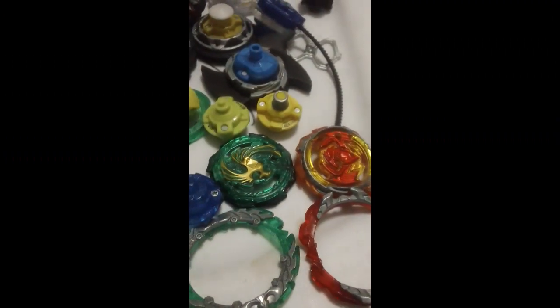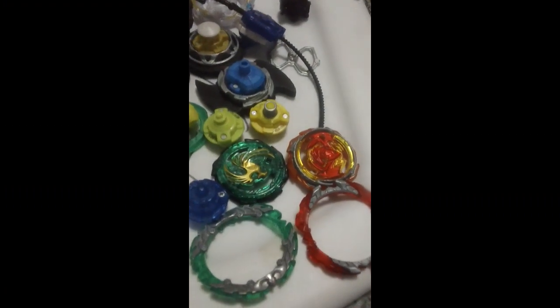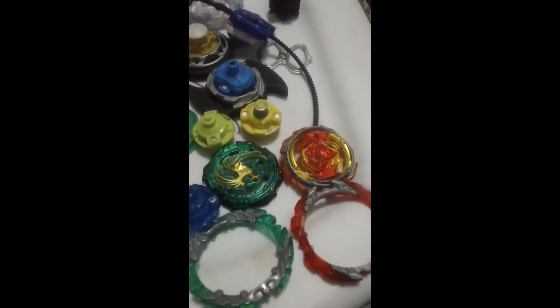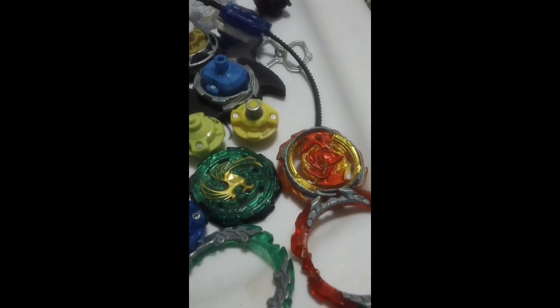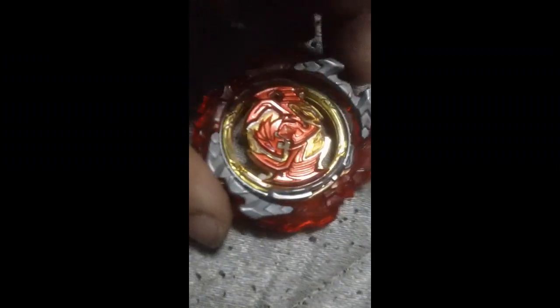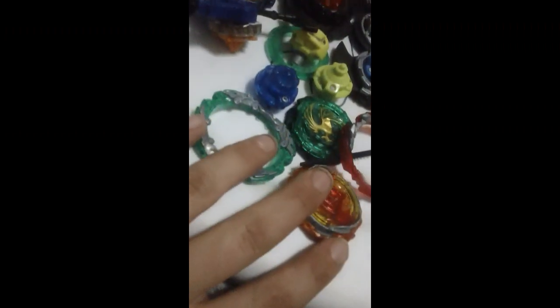We got Revive and Dead Phoenix, which I was really excited to get — until I found out the locking part for the gimmick was busted. When you try to launch it, the armor immediately falls off because it can't lock on properly. That shouldn't come off that easily. Same thing goes for Dead Phoenix. I really was upset because I wanted to make Perfect Phoenix, which is a really cool layer. But unfortunately it wasn't able to work out.